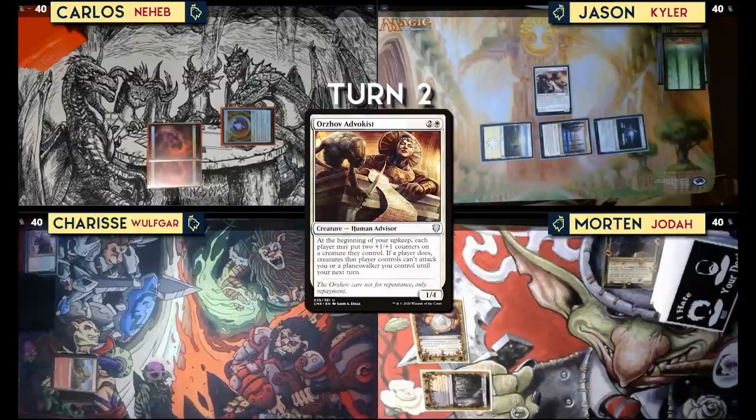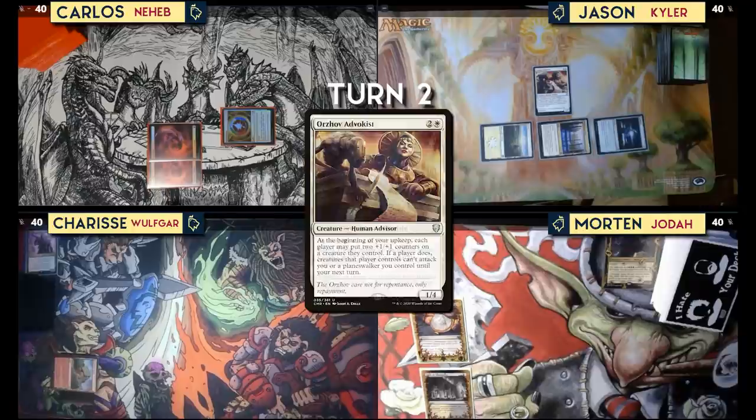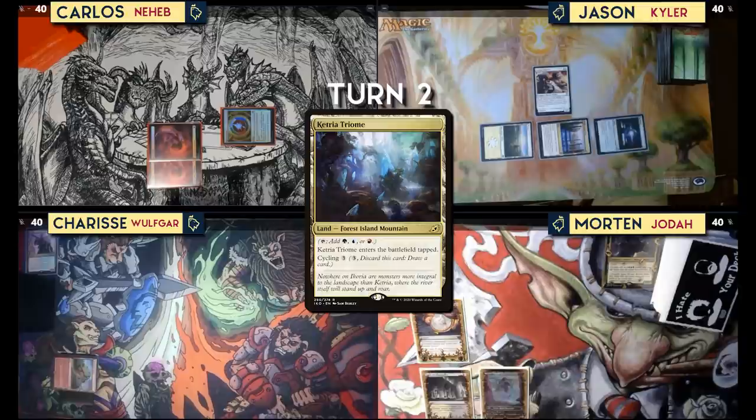Untap and draw. Play a Plains, tap the Plains for a Sol Ring, add white and two colorless for Orzhov Advokist. At the beginning of my upkeep, each player can put two +1/+1 counters on a creature they control — if they do, creatures that player controls can't attack me or a planeswalker I control until my next turn. Because I cast a human card, I'll scry one, keep that on top, and pass.